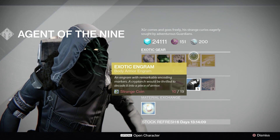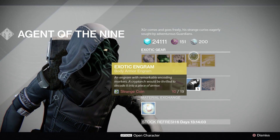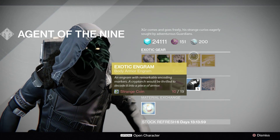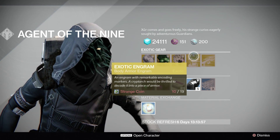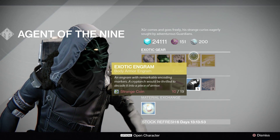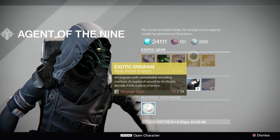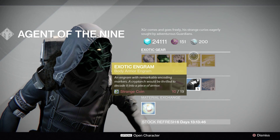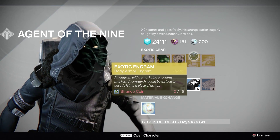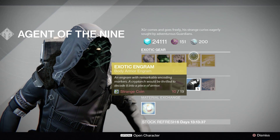Finally, we have the Exotic Engram for the chest piece. Titans and Hunters, you will only be getting one Year 2-specific Exotic out of this, which will be the Crest of Alpha Lupi. Warlocks, you've got a bit more choice — things like Alacrus Raiment, and also some Year 2 options like Heart of Praxic Fire and Starfire Protocol. So Warlocks have probably got a bit more of a chance; Hunters and Titans, it's a take-it-or-leave-it for this Engram, unfortunately.